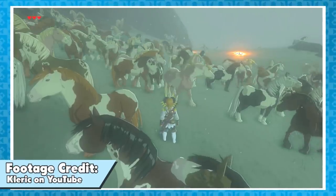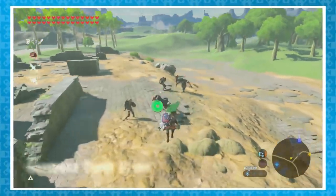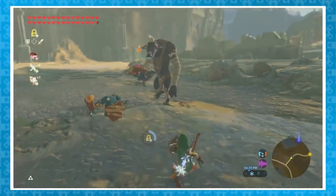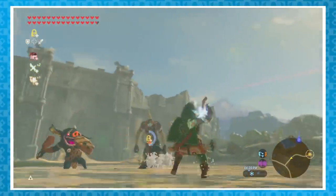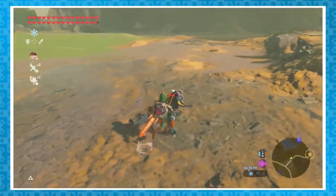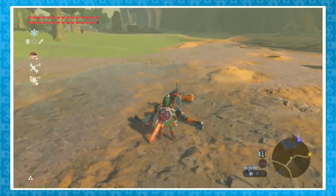Changing focus, there's another glitch involving bokoblins, but we'll need an ice weapon and a moblin. If you have a moblin toss a bokoblin, the bokoblin is in a ragdoll state. Freeze him, and for whatever reason, when he thaws out, he'll be stuck like that — unable to get up, but very much alive and kicking.